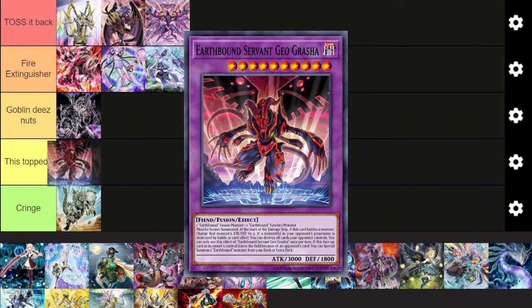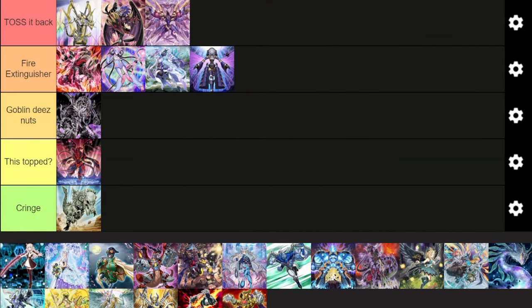Next up, Earthbounds — they topped. There's a lot of potential here with Earthbounds. If you read the cards in a vacuum they seem insane. Harmonic Synchrofusion — where you can Synchro and Fuse from one card — getting two bodies for free — it seems insane. But it is Earthbounds and they're nothing special.